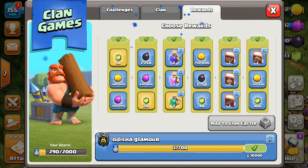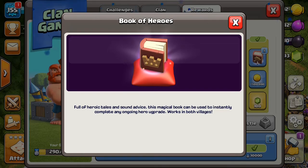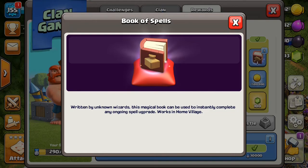We'll use the boost one and collect the gems. Let's see what is here — this is full of heroic chains, no hero upgrades left, so I won't take this. Let's see this one — any spell upgrades?